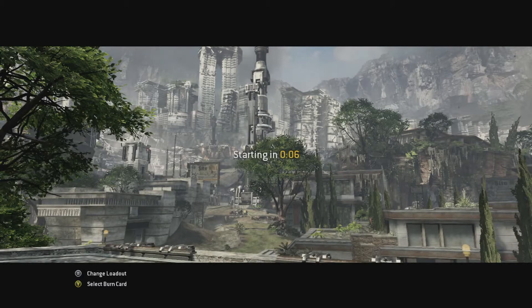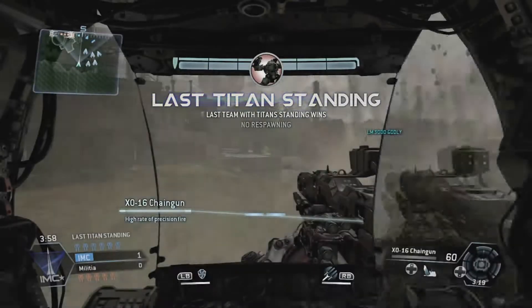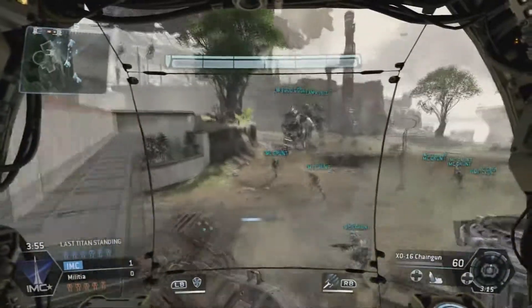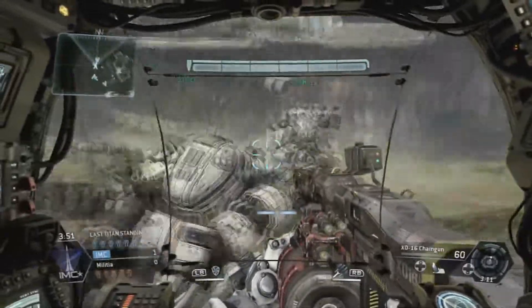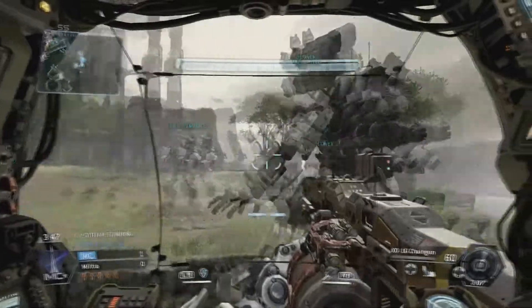On to the second round — we had a pretty good first round. Here we go, starting shortly. So I'm in my Atlas, and my buddy Octavex is in his Ogre. He actually got that in a burn card. Fun fact, you can get those in the beta. Look at that thing, it's beautiful. It's just massive, it's a hulking thing. The way you get in it is you climb on its arm instead of it picking you up — it'd probably crush you if it had to pick you up.